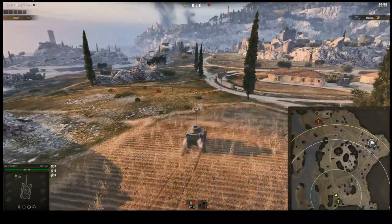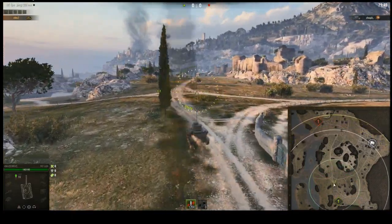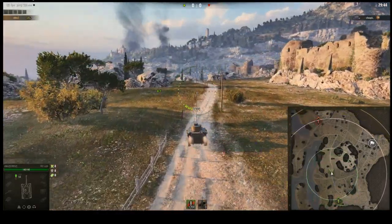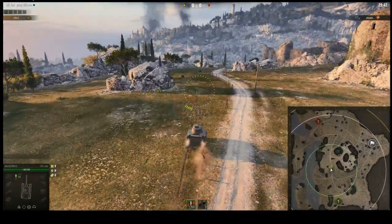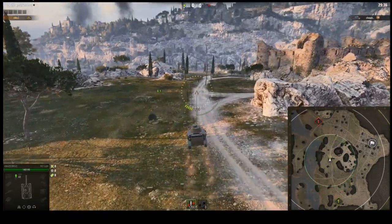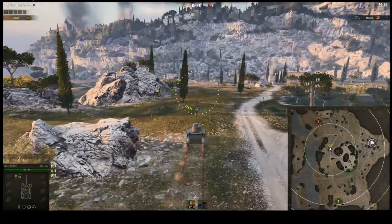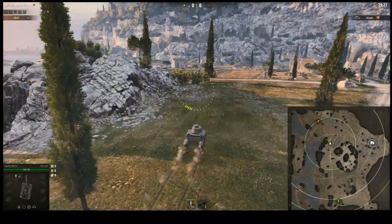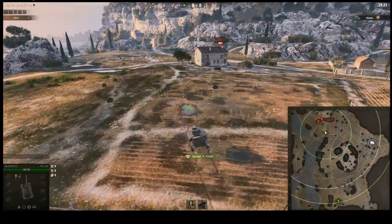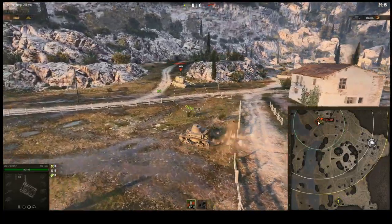I did some testing in the training room to see how easy it would be to ammo-rack another vehicle. I did my testing with a lot of different vehicles — various vehicles shooting and various vehicles receiving the hit. I aimed at different sides of the vehicle: the rear, the side, probably not the front. I tried different types of ammo: AP, APCR, high explosives. With this tank, I was able to reliably ammo-rack the other vehicle every time I tried.